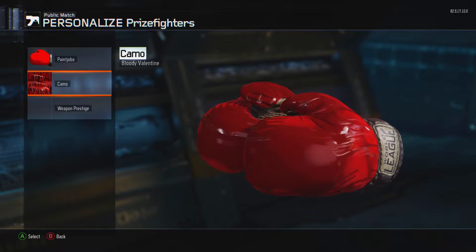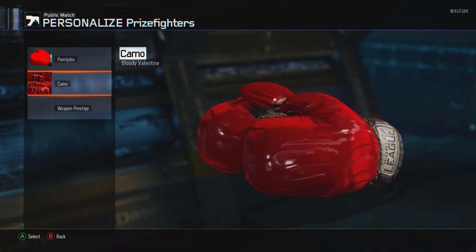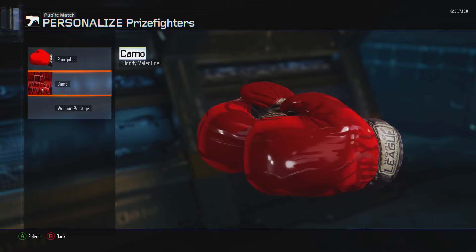If you want to make this camo look good and you've spent money on COD points and you're disappointed with the camo, just mess around with some of the paint jobs. You can even do stuff like this with dark matter and any other camo in the game to make them look way better. Thanks for watching and I'll see you in the next video.